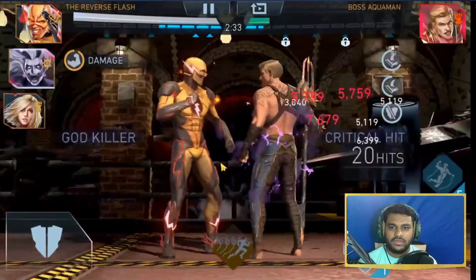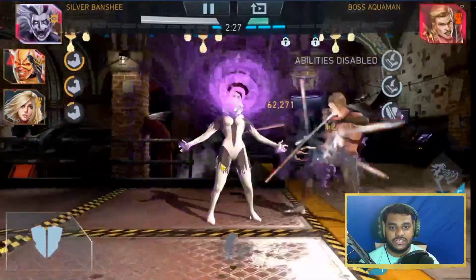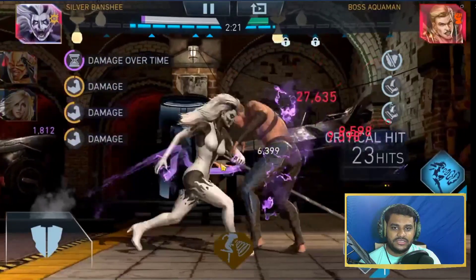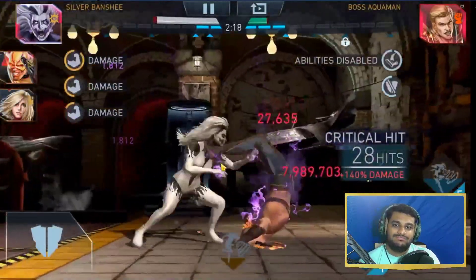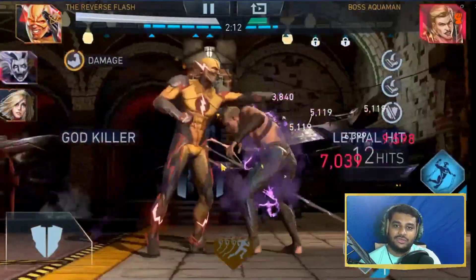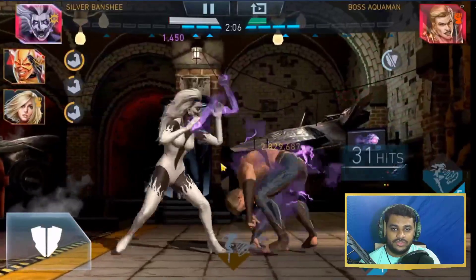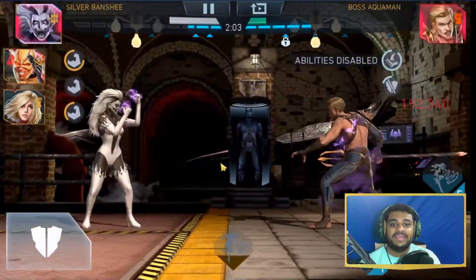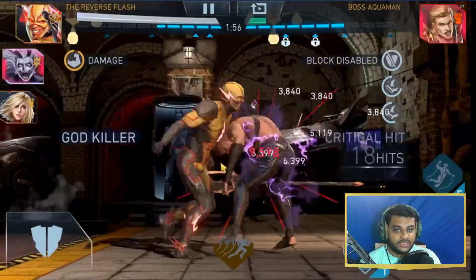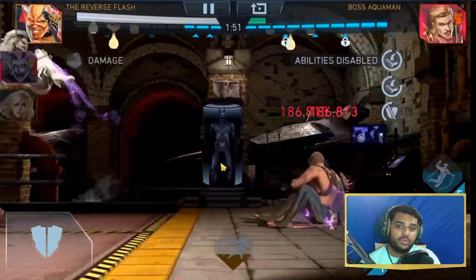You need Reverse Flash in order to do the combos and you need Power Girl in that team to reduce the power cost. We're not going to discuss artifacts in this video because some players have really good artifacts and others don't. Even without a critical hit, she did around 2.8 million damage with a special three — Reverse Flash does the combo and we got 2.2 million with 20 hits.